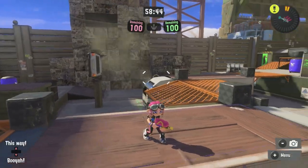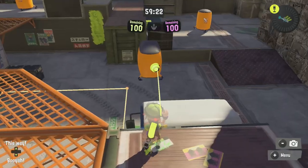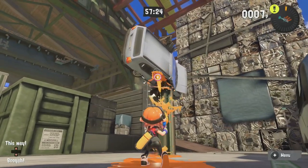Matespeak Millworks now has two uninkable blocks in mid on every mode except Turf War, which wasn't updated in the patch. A new balloon has been added under the bridge in the middle of Turf War. The two balloons in mid on Turf War and Splat Zones are now removed, and two car walls and pillars are placed off the side of mid.